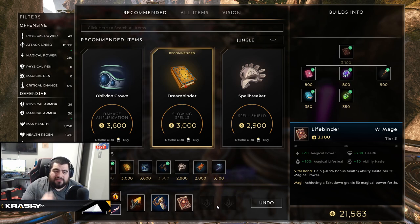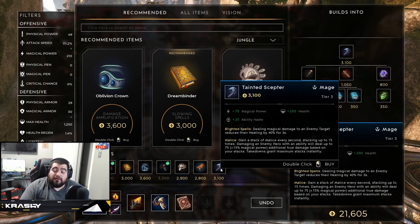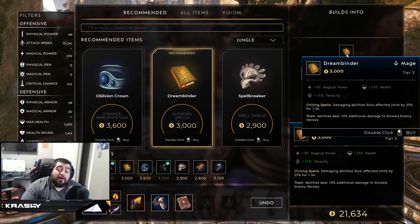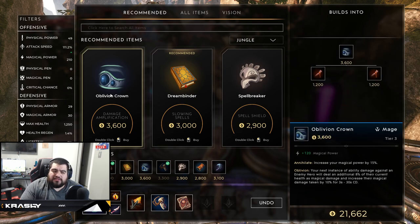From here the last few slots are flexible — you could basically throw a dart at a board and land on a good item. If you need to go tanky you can, with something like Unbroken Will or Raiment. Tainted Scepter is pretty good — anti-healing, builds health that plays into World Breaker, and gives 20 ability haste and 70 magic power. A second Binder is also a great option: 80 magic power, more health, 15 more tenacity, and a damage ability slow to help you stick to targets.